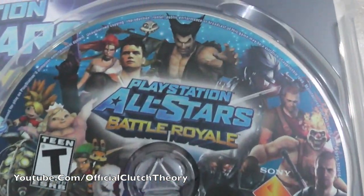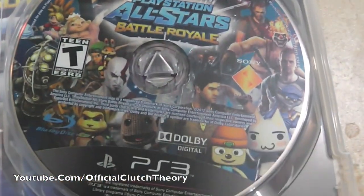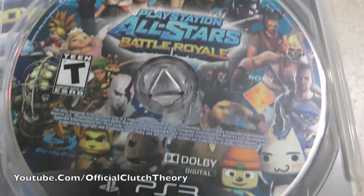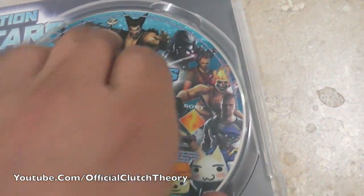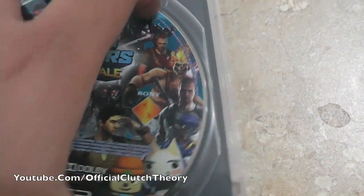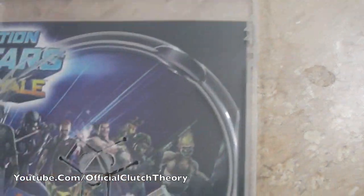There is no code on the inside. Let's look at the cover art of the disc — here's the disc, and it has some really nice cover art. Pretty much all the characters of the game are on the disc art, which is really cool. I'm sure they'll probably have downloadable content for more characters eventually.